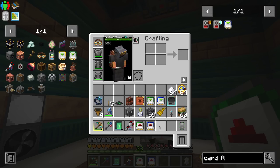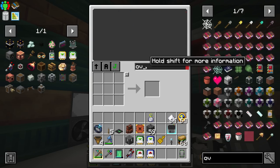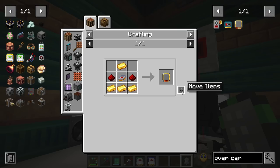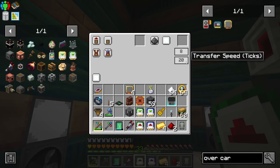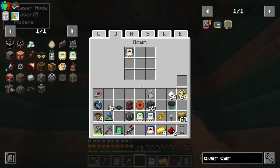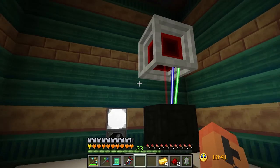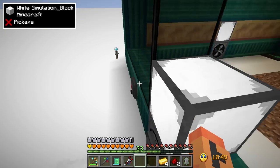You can change the channels too if you want multiple different channels to move different things around. We don't need that for this setup. We'll have the two inserts - those are already set. Then some overclockers for the item card to make them work faster. Right now you can only move like 8 items per operation, but with overclockers you can put that up to 64. I'll probably set it down to about 5 ticks - shouldn't have to be any faster than that. Each side of a node can have 9 cards.